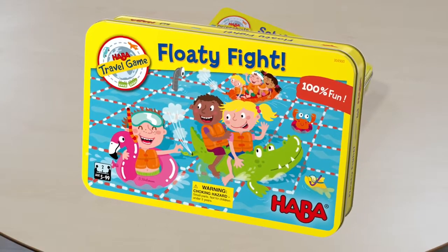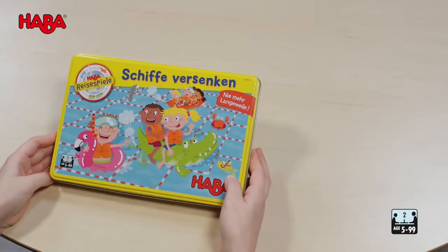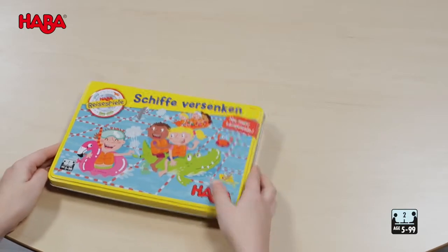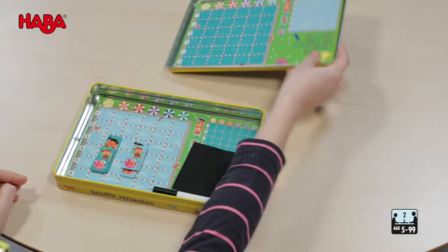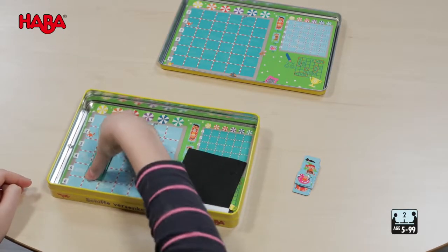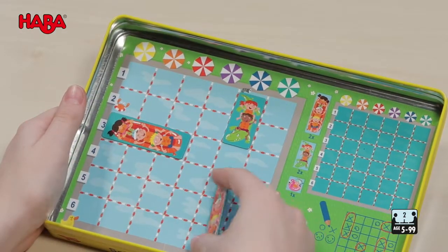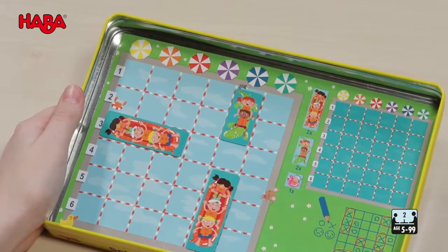In Floaty Flight, the aim is to find the other player's boats and to set up your own boat so skillfully that they are not discovered by the other player. The inside of the can and the lid are the two game boards. Each player gets five boat tiles, which they distribute to the left side swimming pool. The boats may not be placed directly next to each other.